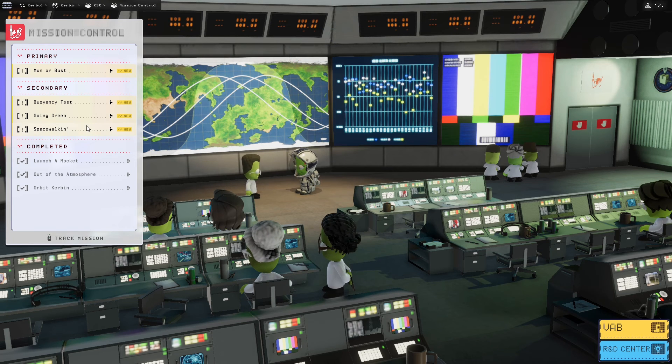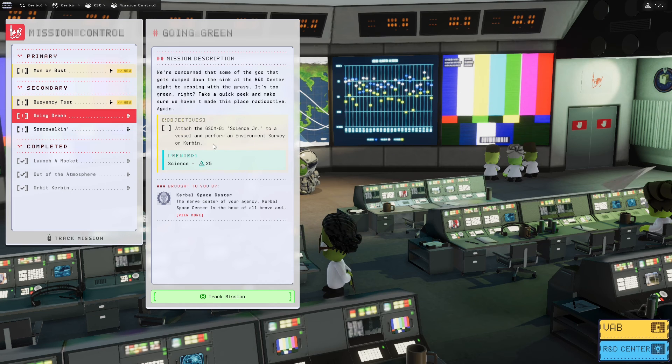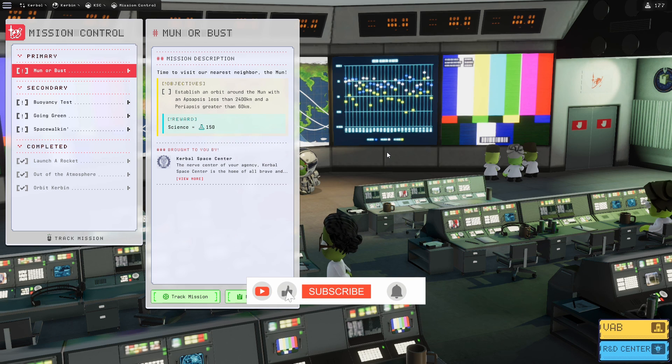We now have two more secondary missions and a new primary mission. We've got space walking — basically doing an EVA in orbit — going green which involves attaching the science junior and doing an environmental survey, the buoyancy test which will stay until we splash down, and the next primary mission is going to the moon and establishing an orbit above 60,000 meters. We'll leave it there for this video and tackle that mission in the next one. I hope you enjoyed it — please feel free to like and subscribe and hopefully I'll see you in the next one.